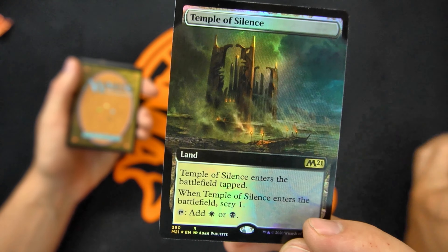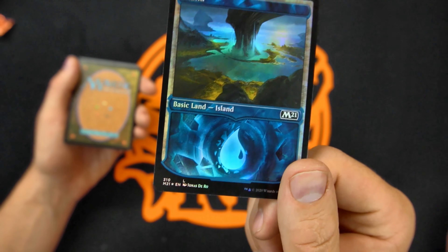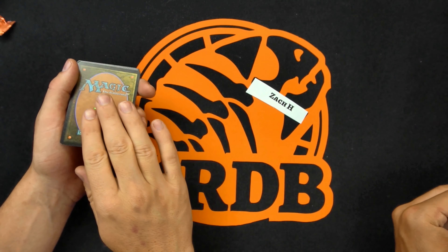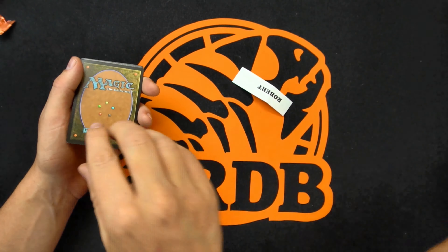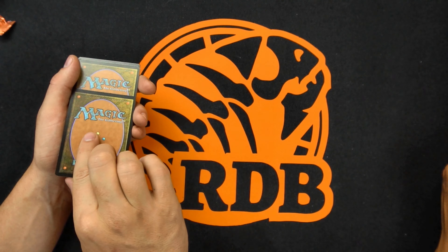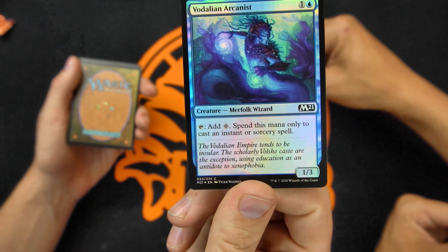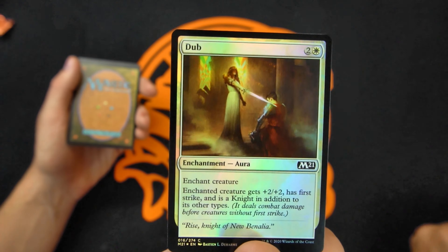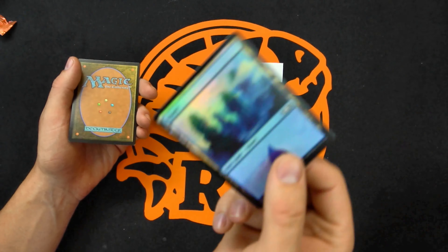Alexander — these showcases are something else. I've opened so many of these — Temple of Silence. We've opened the foil one being the showcase — what is up with that? Alex gets — ooh pretty — that's a cool card. How much do these go for, like two dollars? Yeah, they're not expensive but they are way cool. Robert gets the Havoc Jester. Gets the Riddle Form — very playable card right now in Standard. We have the Defiant Valiant Arcanist for Stewart.